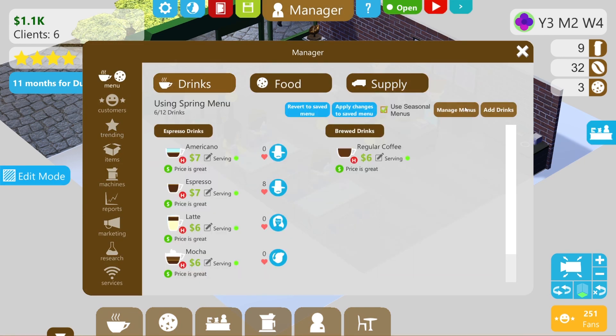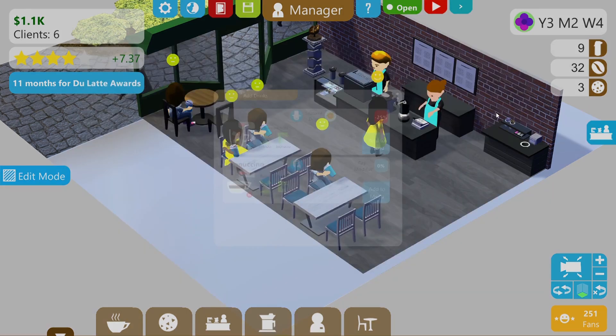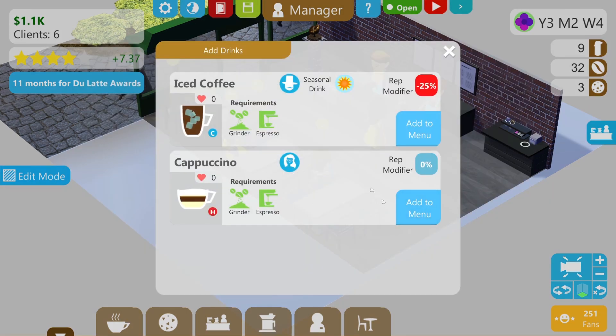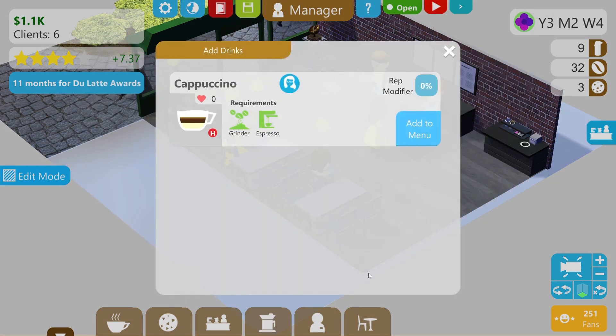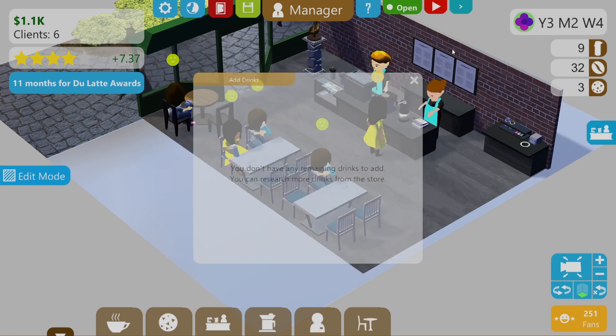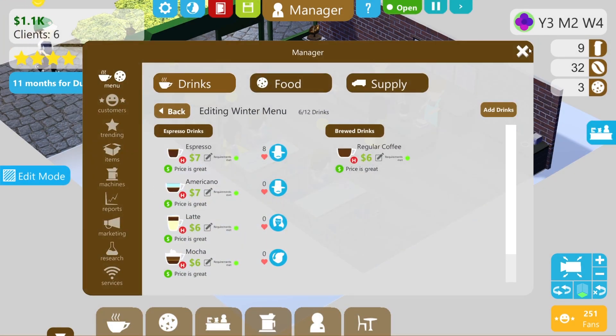The thing is to add that to my menus. Drinks - manage the menus, the spring menu, edit that, and add drinks. We could add the cappuccino - they're happy with that. In the summer menu, we are serving iced coffee - we'll add that to the summer menu. That should work for me.